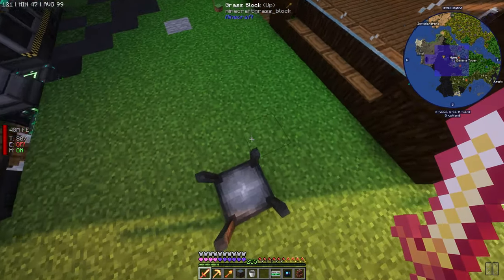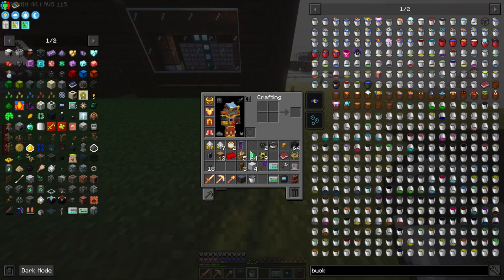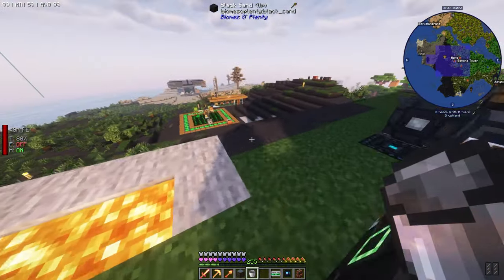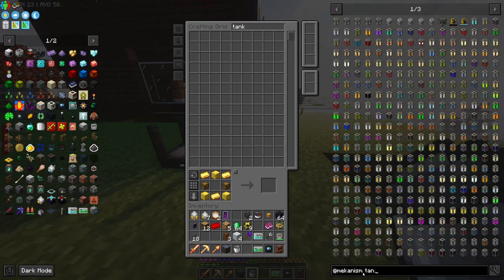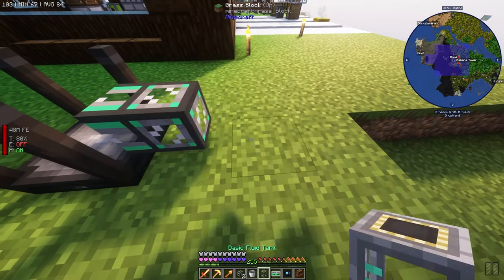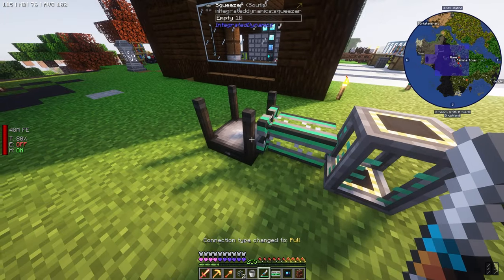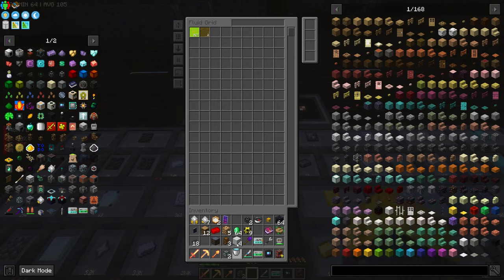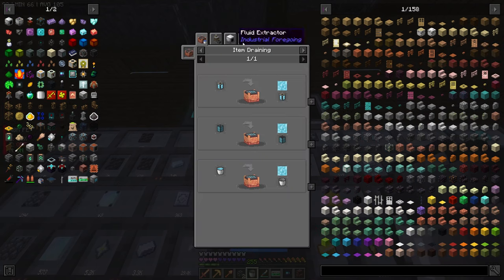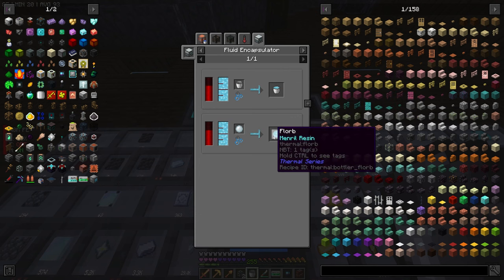Now we need a bucket. I've actually never messed with this mod so I have no idea. Do I have to jump on it again? How can I extract the mineral resin? I don't want to break it and lose it. Let me pipe it into a tank — a Mekanism tank. Let's hook it there and see if I can make it come out. Oh, it worked! Nice. Now can I put this into the fluid grid? Yeah, there we go — mineral resin.